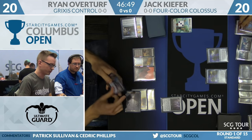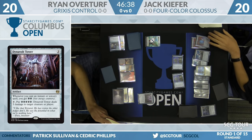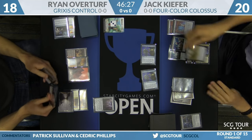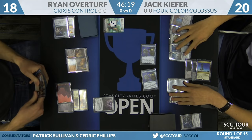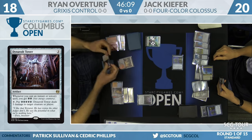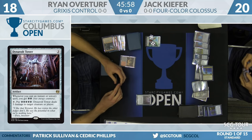While Jack Kiefer untaps, let's look at Dynavolt Tower: when you cast an instant, you get 2 Energy, and it takes 5 Energy to fire the Tower, dealing 3 damage to target creature or player. The cranes come in for 2, Overturf falls to 18. Plenty of instants and sorceries in his hand, though the templating on Dynavolt Tower is a bit awkward — reminder text for the first 2 Energy but not for the 5 Energy activation, which is hard to read.